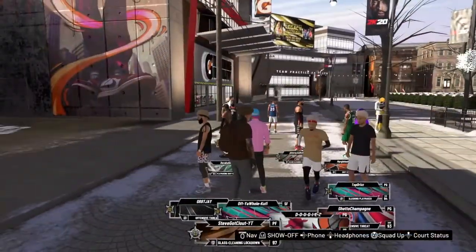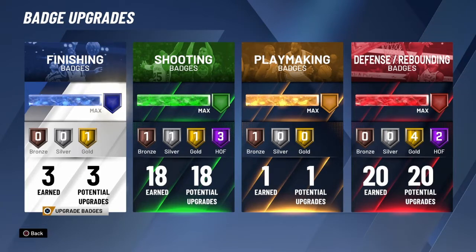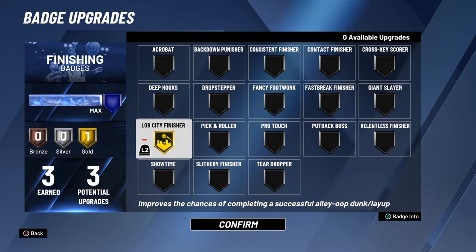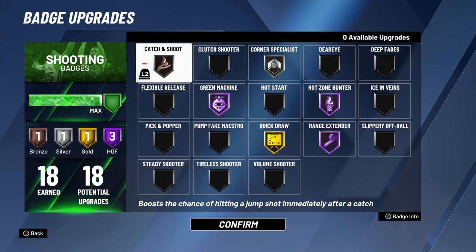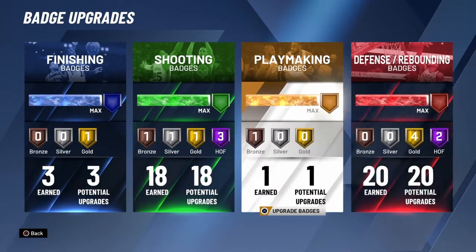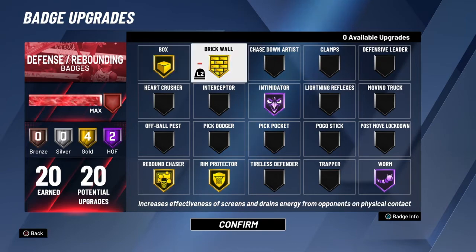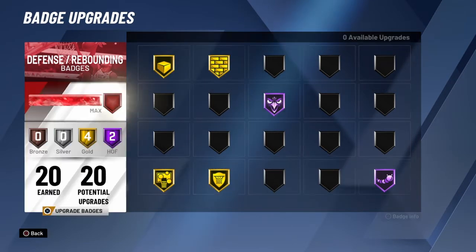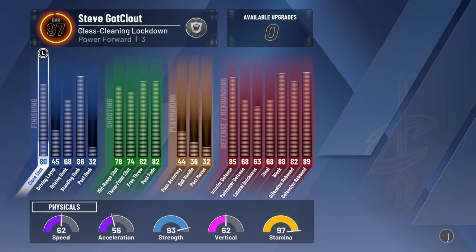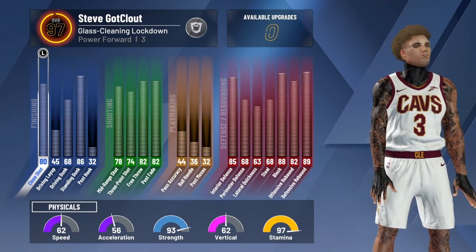Let me get right into my badges on my glass lock. I got 18 shooting, 1 playmaking, and 20 defensive badges. For finishing I got Lob City Finisher on, because when I'm on fast breaks most of the time guards throw me the lob. For playmaking I only got Brick Wall because I catch and throw it down sometimes. For defensive badges, I feel intimidator is kind of useless. The most slept-on badge right now is the triple threat badge. My stats aren't godly but the way my playstyle works, I can still do driving dunks and all of that. If this gets five likes I'll drop another gameplay with my glass lock.